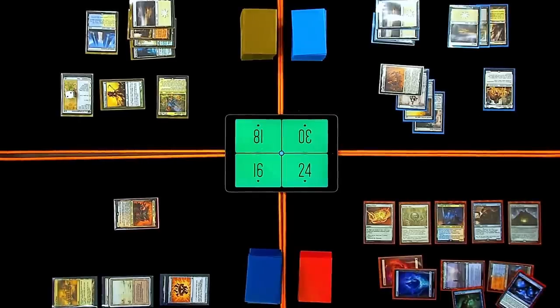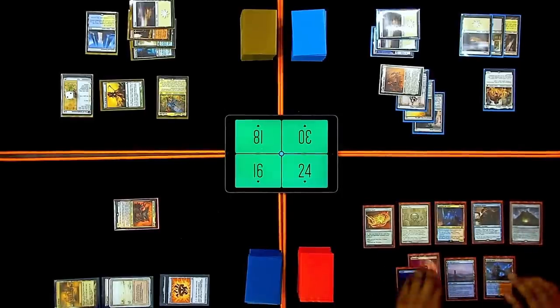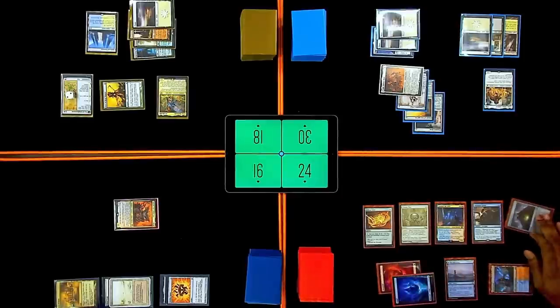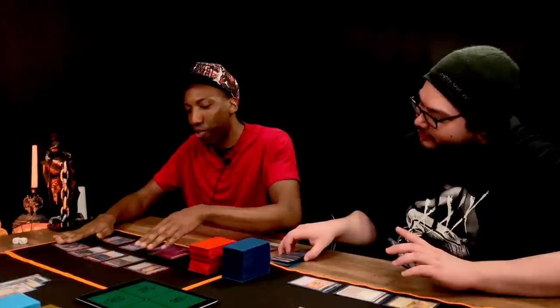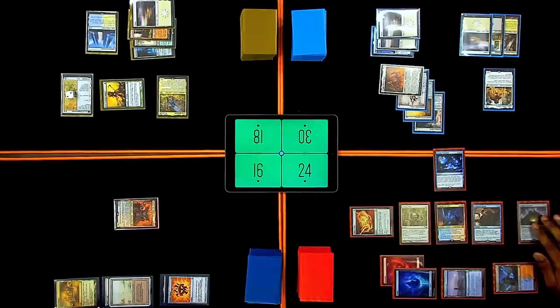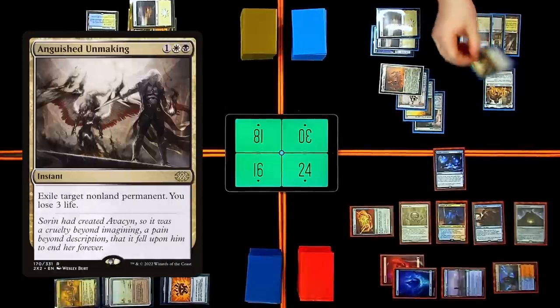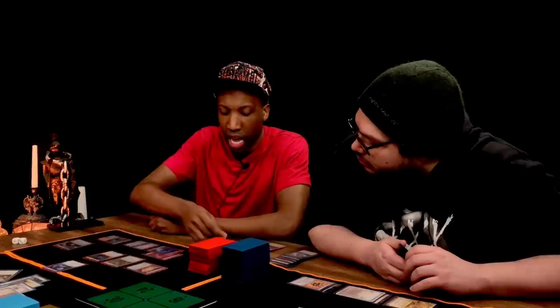I'm going to put Arcane Endeavor on top of my library — untap and draw for turn. Do we even have seven mana? One, two, three, four, five, six, seven — I have seven mana exactly. I'll cast Arcane Endeavor, trigger Displacer Kitten, trigger Gandalf — Gandalf will untap this permanent and Displacer Kitten is going to blink Gandalf. Anguished Unmaking on Displacer Kitten. Bye cat. Lose three life. I'm just getting lightning bolts to the face every five minutes.